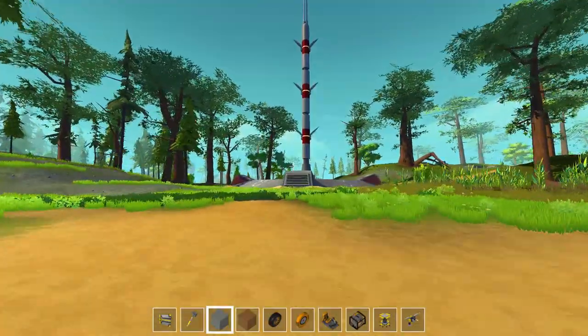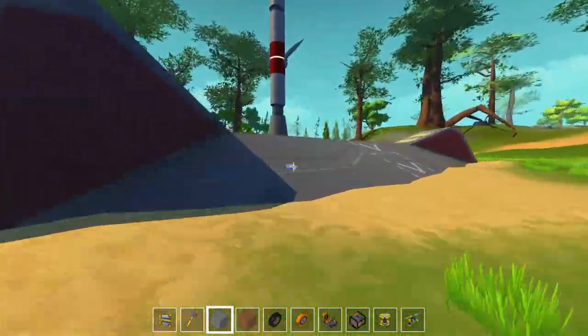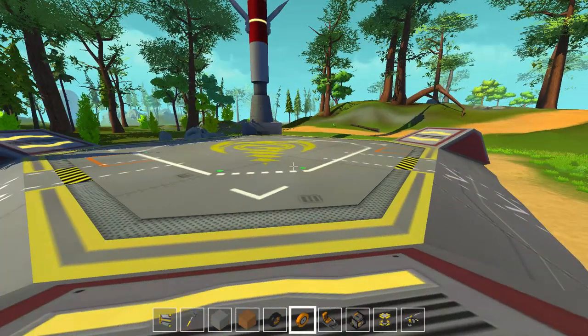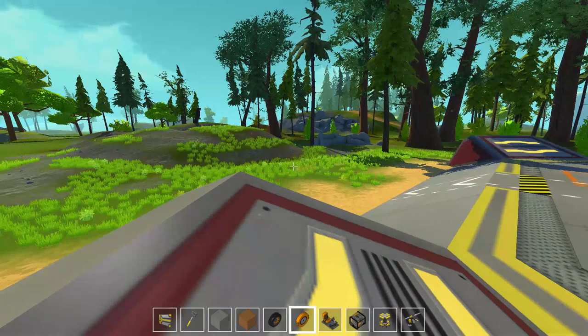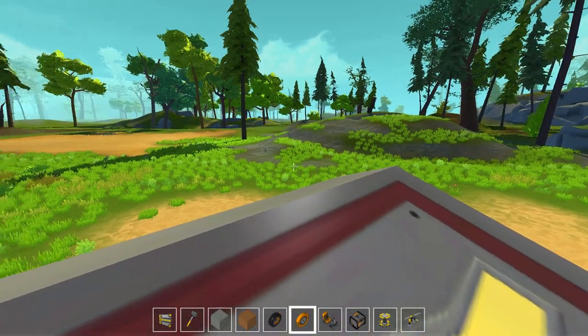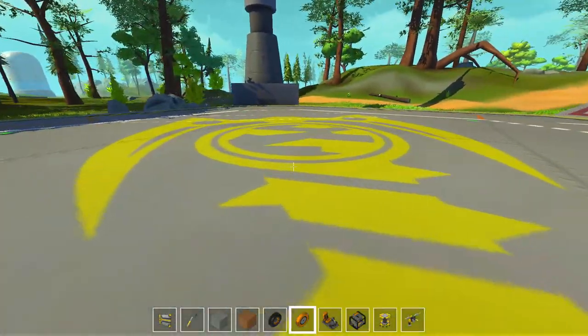Hello everybody, welcome back to some more Scrap Mechanic Saturdays. Make sure you leave a like if you are enjoying the series and want to continue to see more Scrap Mechanic on the channel. What I want to build today is something that someone actually suggested on a video last week — the game Cranks and Goggles, which was like an old-timey racing game, and they thought it would be cool to try and build one of those cars in Scrap Mechanic. So that's what we're going to do today.